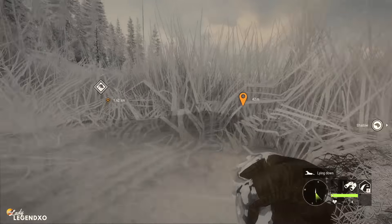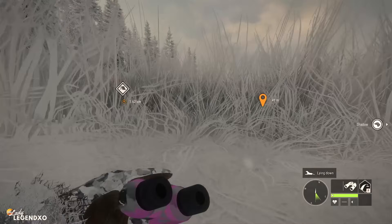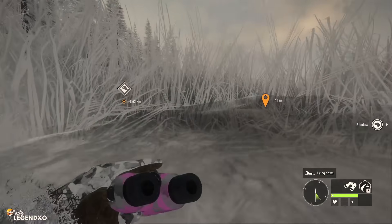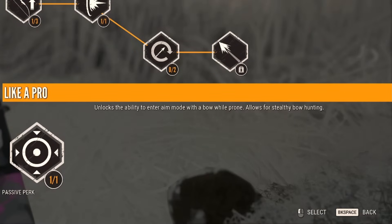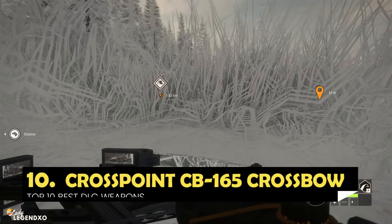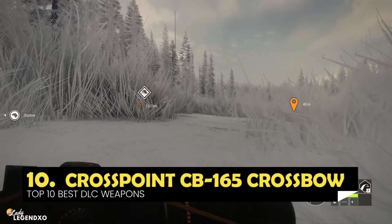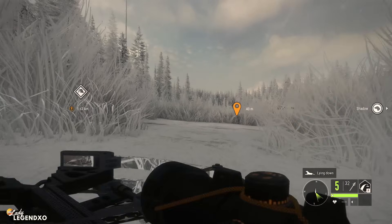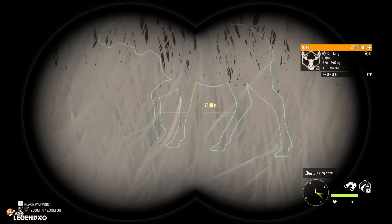Coming in at number 10 on our list is the only bow that allows you to take a shot while prone without the 'Like a Pro' bow perk. It reads: unlocks the ability to enter aim mode with a bow while prone. But with this bow you do not need it. The bow is none other than the CB165 crossbow. It comes with three different variations, not that it matters much now that we can customize all of our weapons.